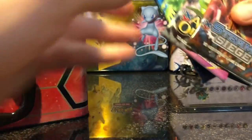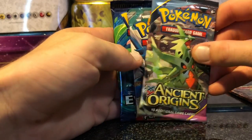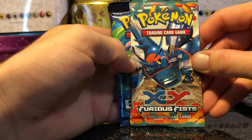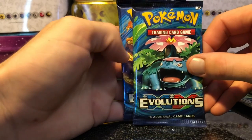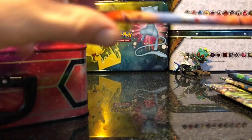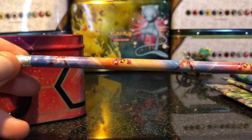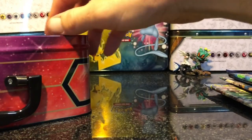Let's see all the boosters we get: X&Y Steam Siege, X&Y Ancient Origins, X&Y Furious Fists — Jesus, that's a bit old I think — X&Y Evolutions, and X&Y Evolutions. You also get pencils — can't really see, nobody cares about them anyway.